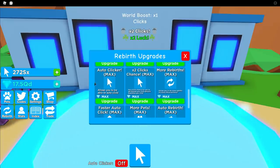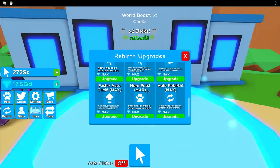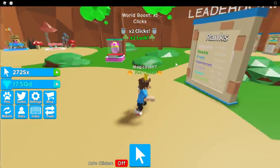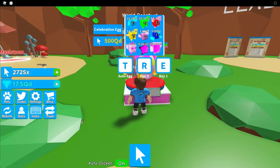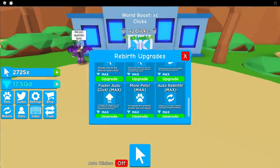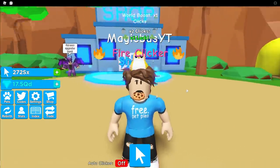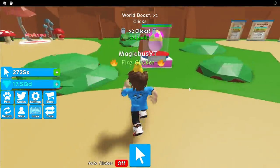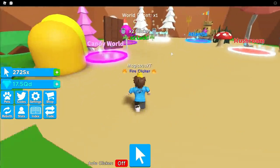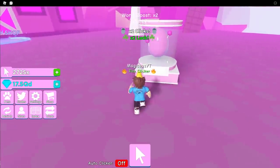With the auto click function, once you unlock it in the shop, you can sustain all of your clicks and you'll never run out of money. You need the auto clicker, which you purchase pretty early in the game anyway. It also helps if you're totally free-to-play to unlock more luck — that's a big deal — and then more pets equipped if you're having a harder time getting enough clicks. If you can't make more than you spend with the auto clicker on, you might need to equip more pets and buy the faster auto clicker upgrade.